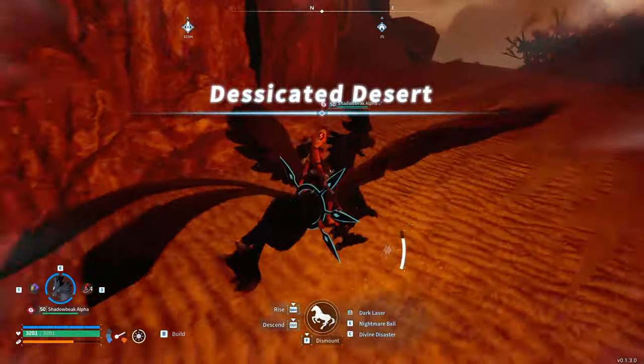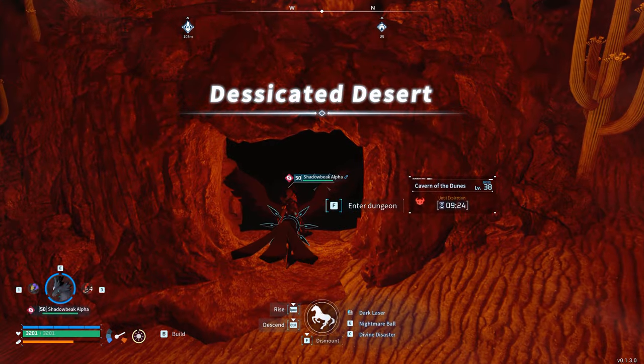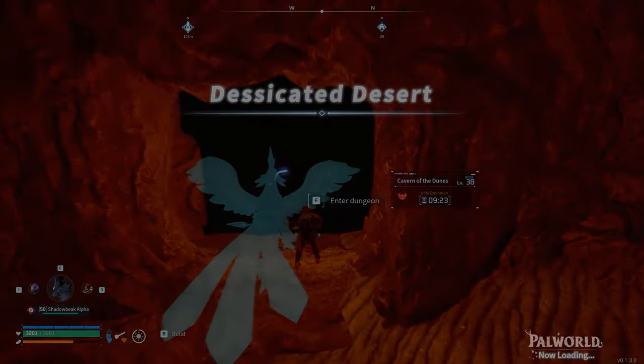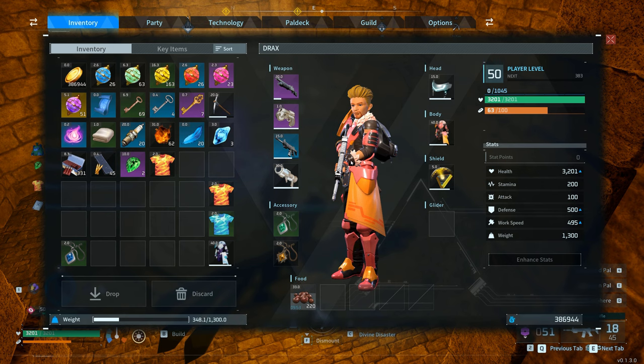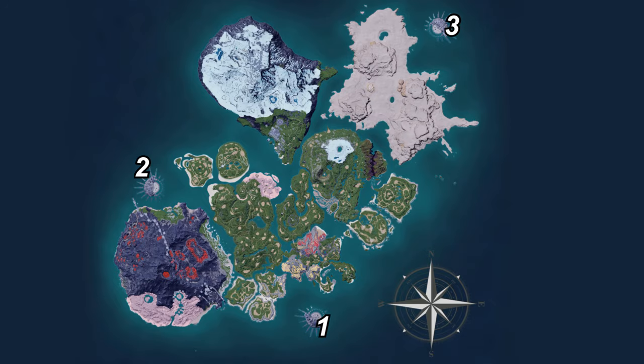To get extra technology points — maybe you're missing a few to unlock that next thing you want — you can find fast travel points across the map, complete dungeons and open chests, and you can also find chests on the sanctuary islands located at three places on the map.